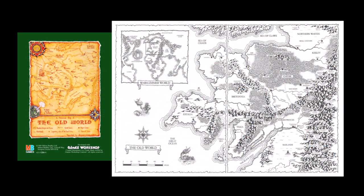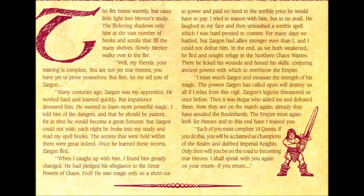As you can see from the map provided in the Witch Lord expansion, that is the same setting as Warhammer. The core storyline of the game revolves around the evil wizard Zargon, who is the former apprentice of the wizened wizard Mentor, who guides, trains, and assigns the heroes on their quests.